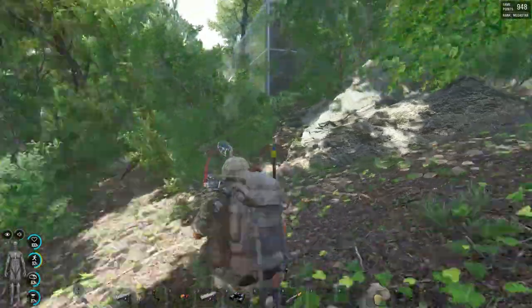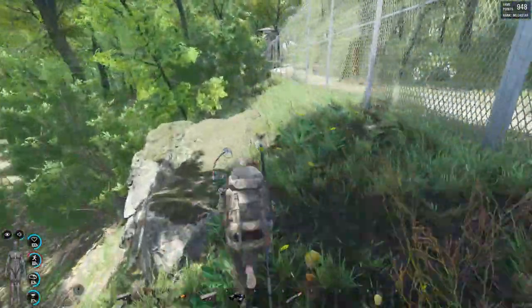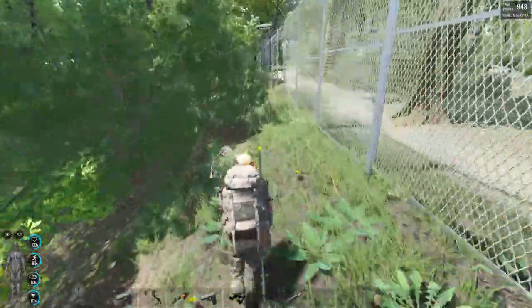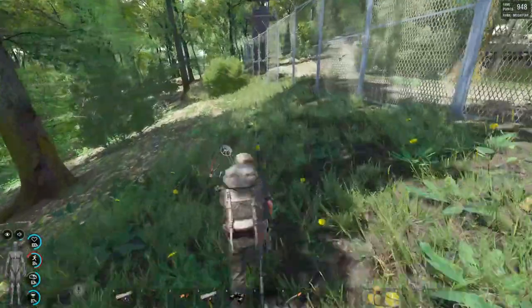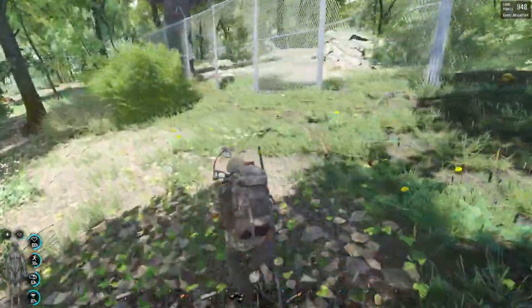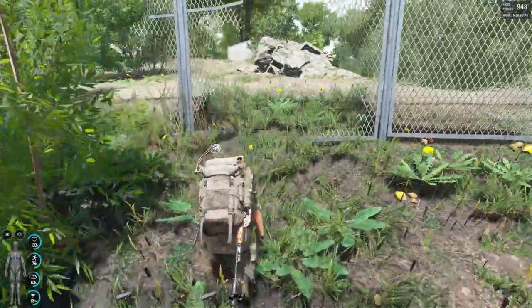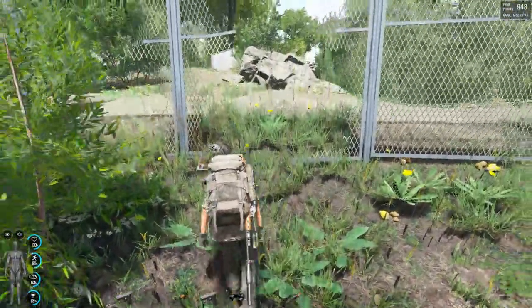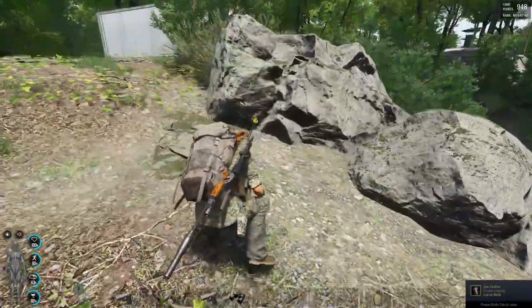Turn left and run across the front of the bunker until you come to the left side. Then run about 50 yards along the left side of the bunker until you come to a tower. You will see several breaks in a fence with a pile of rocks behind it. Use the left side of the rocks to conceal yourself from the sentry. Make sure to crouch.